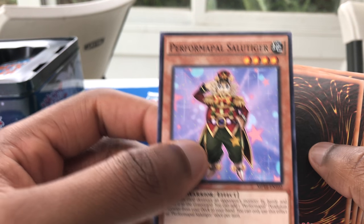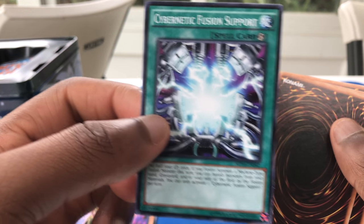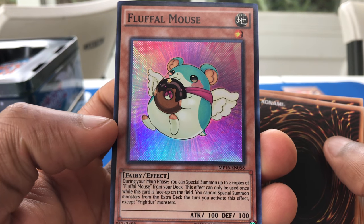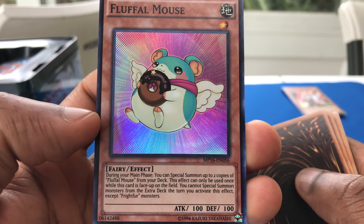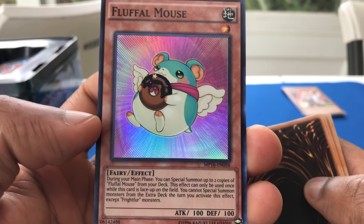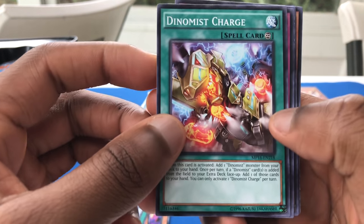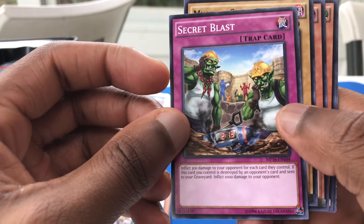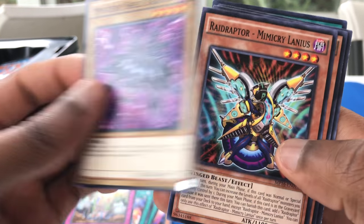Performer Apple Salute Tiger. Cybernetic Fusion Support. Fluffle Mouse — during your main phase, you can special summon up to two copies of Fluffle Mouse from your deck. That's really nice. This effect can only be used once while this card is face-up on the field. You cannot special summon monsters from the extra deck the turn you activate the effect, except Fluffal monsters.